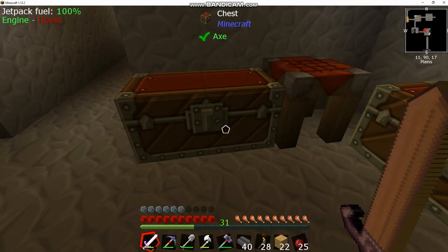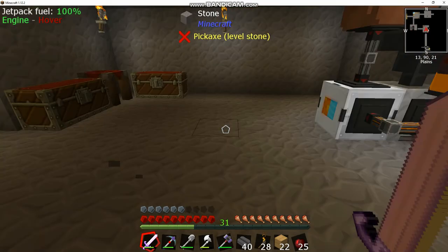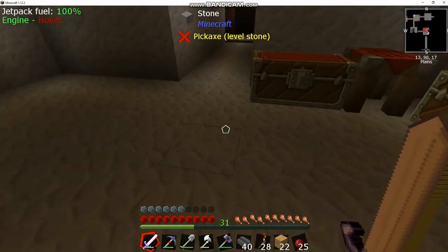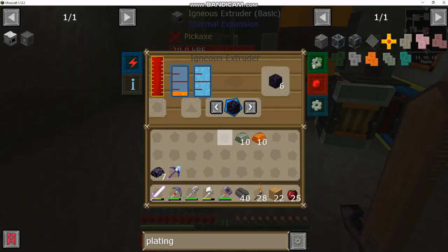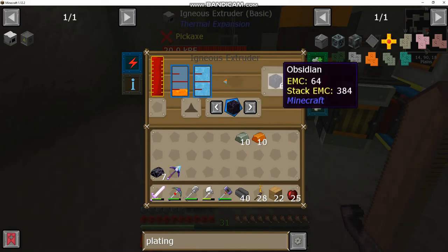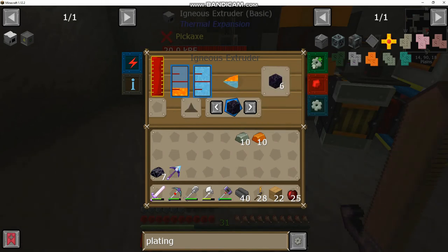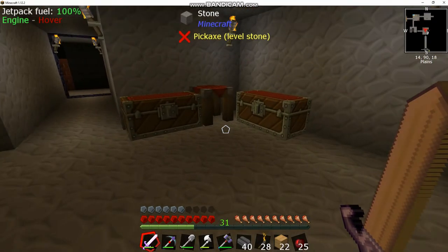Welcome back to Stoneblock 2 with LD7, episode 17. In between sessions I went ahead and set up an igneous extruder. This is a cool block that can make obsidian from water, lava, and power — which is what I'm doing right now to get some obsidian made. It can also make stone and all the various types, like basalt, so you don't have to find it naturally.